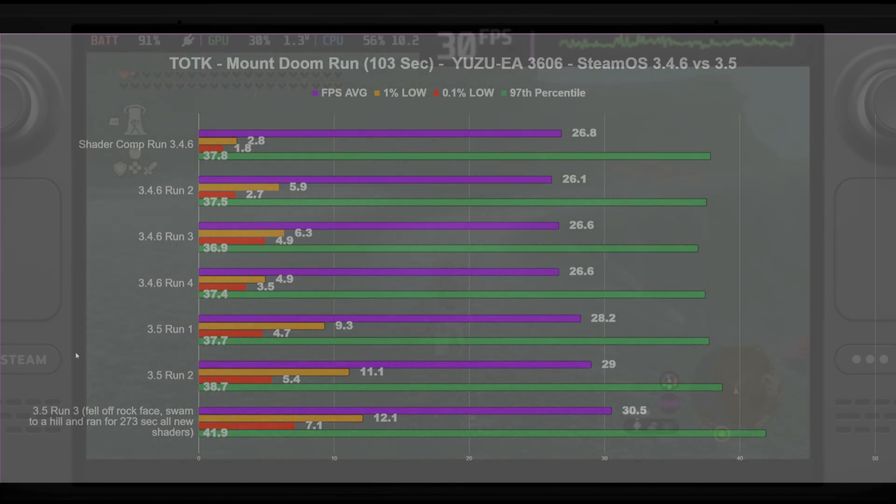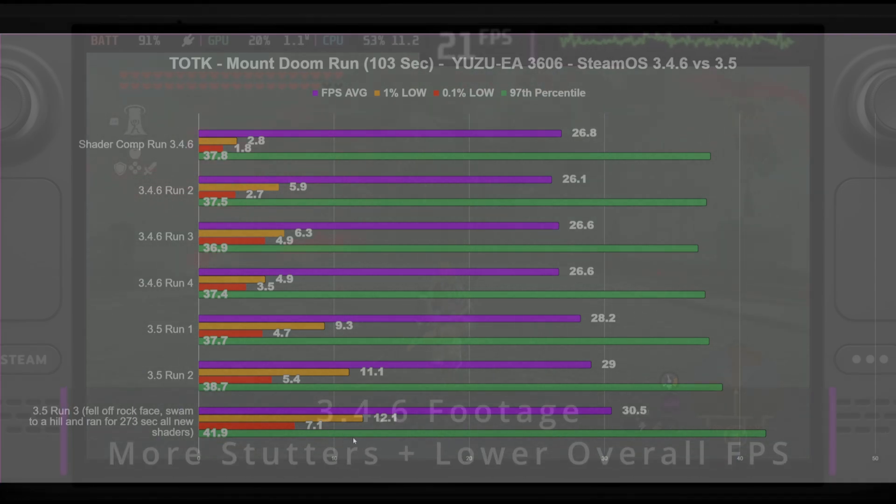I'd just like to point out that on my third and final run I fell off the rock face I was taking a path along, fell into the water, and had to swim around and climb up a rock. So it was building all new shaders that whole time, and this actually ended up being our best run for the averages — just thought I'd point that out.